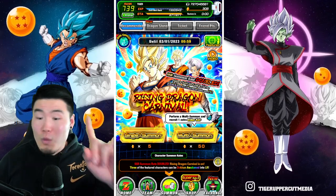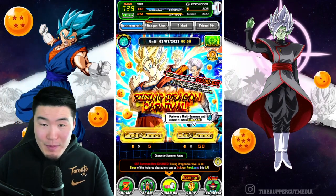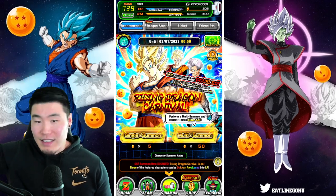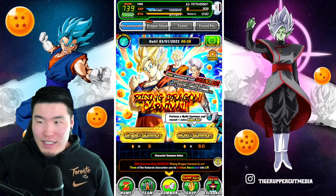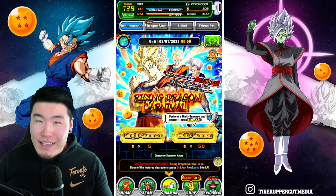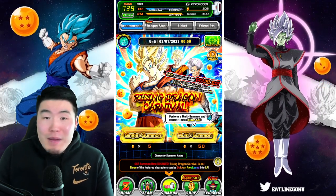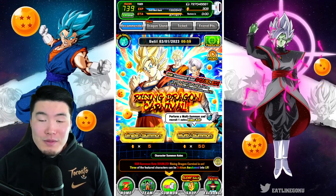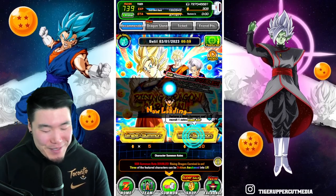One other thing — the banner image is not even animated on global. On JP it's got that nice carnival featured logo that's glowing and everything, the lights in the background are glowing, it's all really nice and pretty. For global, there's nothing going on, no animation at all, which is also kind of not exciting. But with that said, I'm gonna jump in.